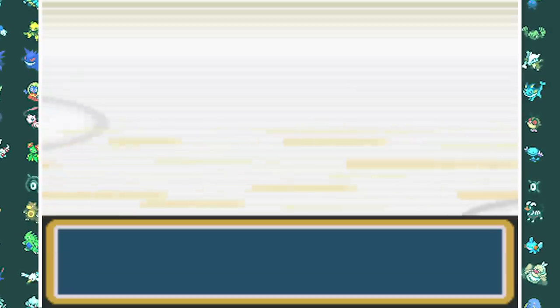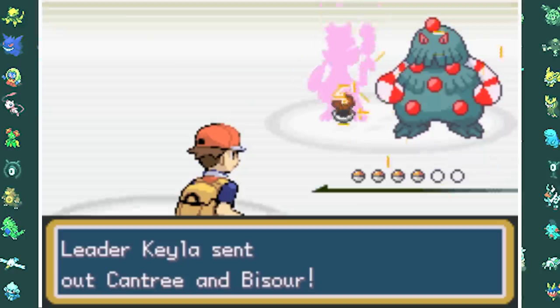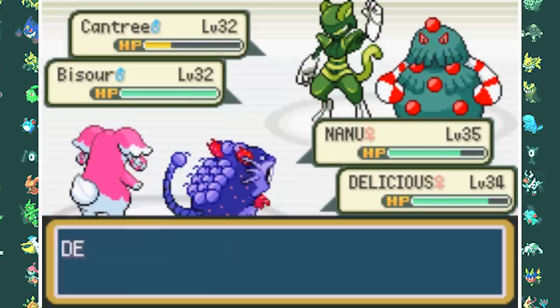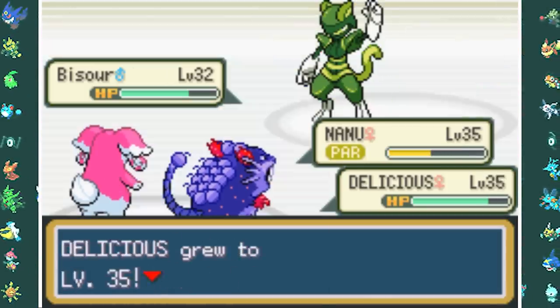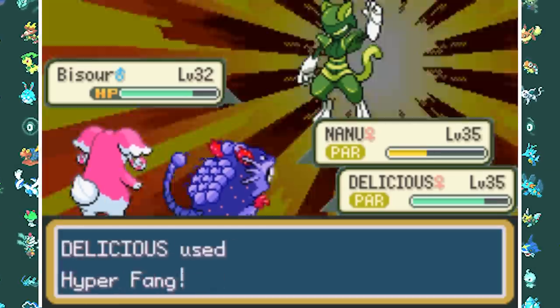We head to the next gym led by Kayla, who specializes in Lime types. This was probably one of the easiest gym battles I've ever had. She has some decent-looking Pokemon, but I only needed Raticake and Nanu to take them all out with Pybeam and Hyper Fangs. Now with four gym badges, we can head on.